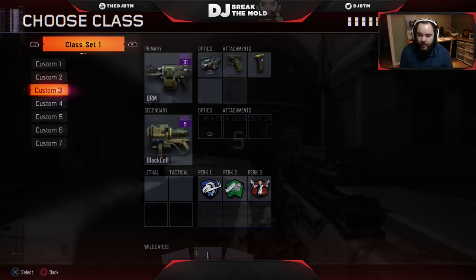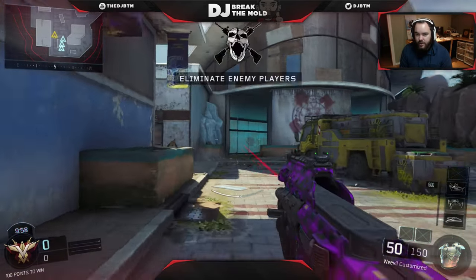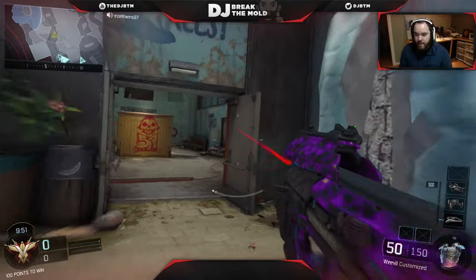I think we're playing Aquarius. I was going to use the Havoc but we're going to use the Weevil instead. The Weevil got buffed and it is a god right now. This thing is so good at close range right now, it's ridiculous. I don't know why it's so good but they buffed this thing like a madman.